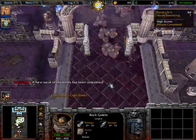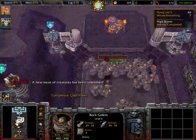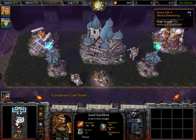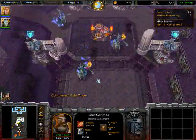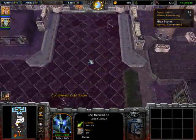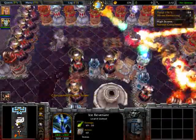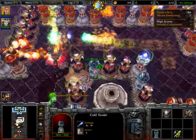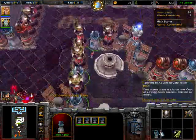This is where it starts to get hairy because these guys are all immune to magic, meaning you can't slow them down. And there's Garethos — he's a level 5 dark knight. Also, he's a prick. Luckily, only the ice towers do magic damage. Most of the magic-immune units that run down are actually fairly slow, so it kind of balances out.